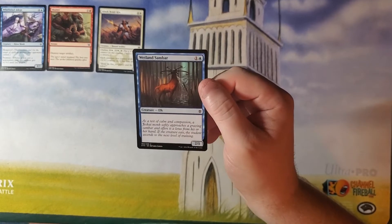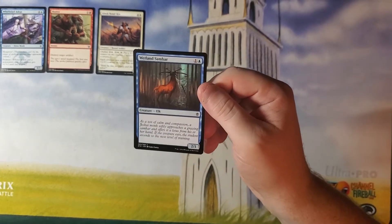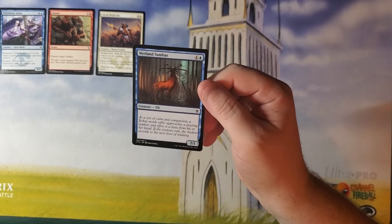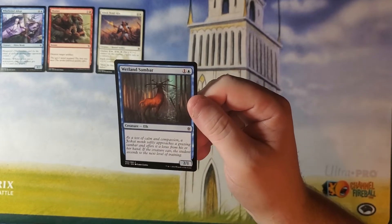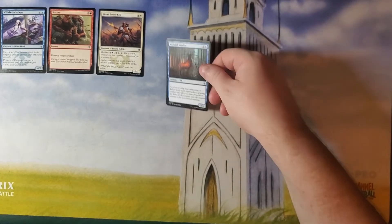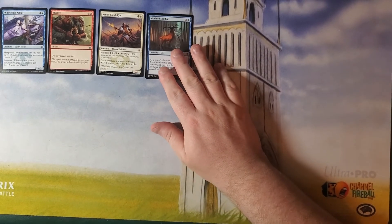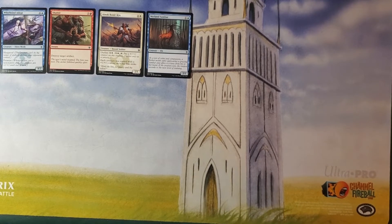Wetland Sandbar — one and a blue for a 2-1 Elk with no abilities. It's just an Elk. That's weird and bad. Maybe it was a Sandbar. Maybe Oko got to it and turned it into an Elk. Who knows.